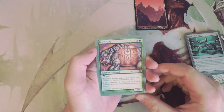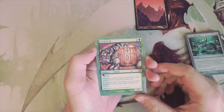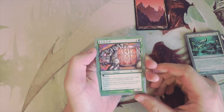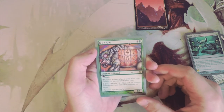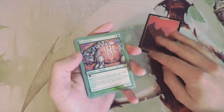And then we have Bingo — a one-one for one green creature, a Hound with trample. Whenever a player plays a spell, put a chip counter on its converted mana cost. Bingo gets plus nine/plus nine for each set of three numbers in a row with chip counters on them. Just kind of ridiculous — I thought there might be a token in the back but there's not.